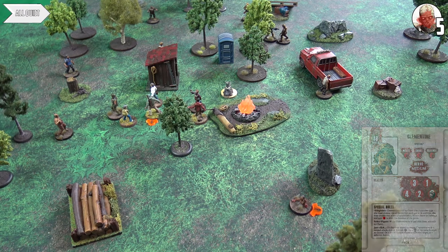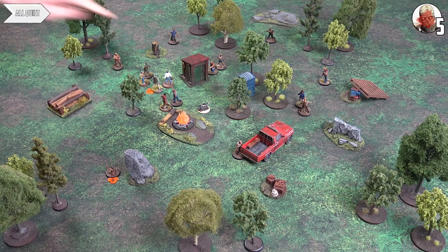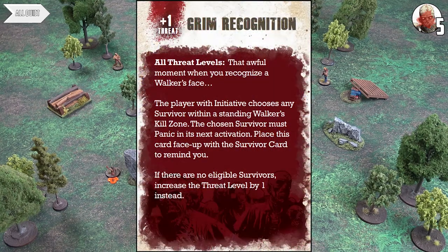We go to the event phase for turn three. Everyone has closed ranks and crews are staying close together in a protective formation. There is one supply token left — that will be the big scramble. The event card is 'Grim Recognition,' which is plus one to the threat, taking us to low threat. The player with initiative chooses a survivor within a standing walker's kill zone — they must panic in their next activation. Charlie is chosen.